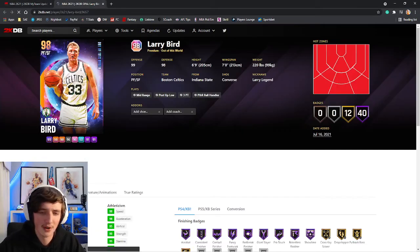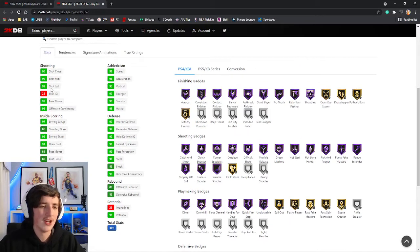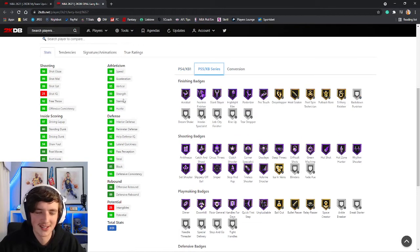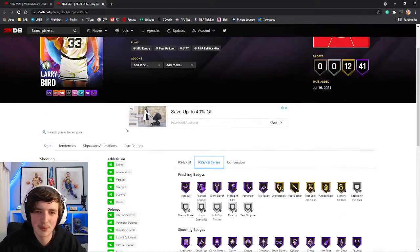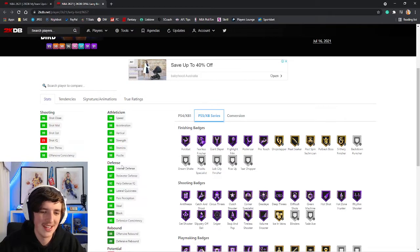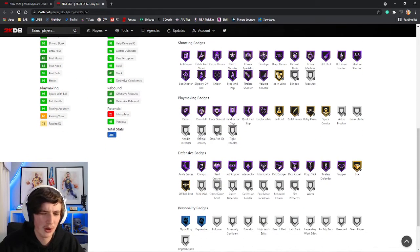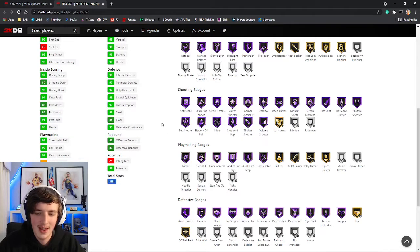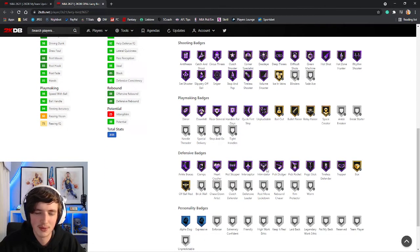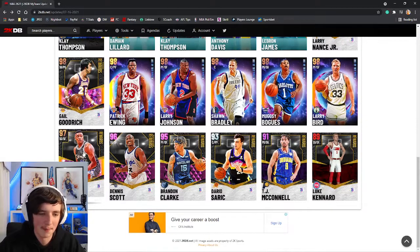Larry Bird might be a nice card. Small forward, 6'9", seven-foot wingspan — take that into consideration. 99 three ball as we expect. Does not come with blinders or fade-away. 97 perimeter defense at the small forward and power forward position. 90 interior defense — take that into consideration. Doesn't have a whole lot of playmaking badges, and for defensive badges he has the key ones. Doesn't have any rim protector, so if you're putting him at power forward, maybe not the best idea unless you're running a budget lineup.